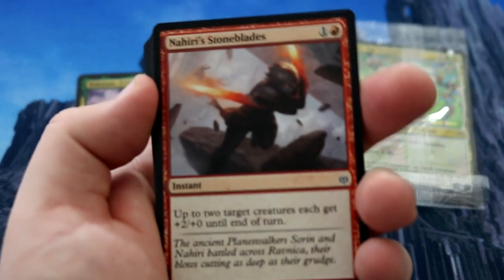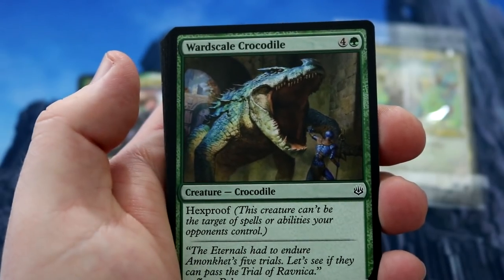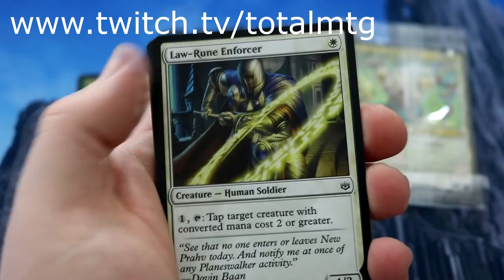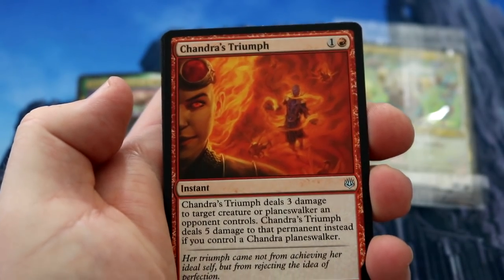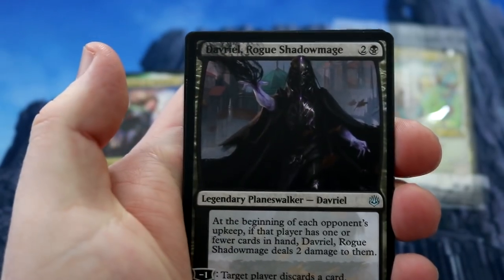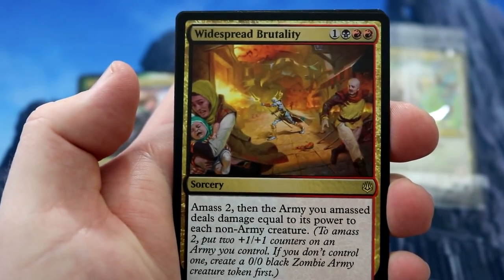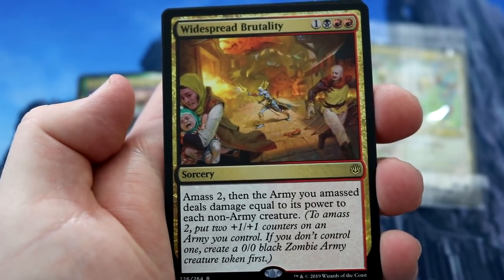Soren's Thirst, Relentless Advance — this is the last pack. Warsdale Crocodile. I am going to be streaming more on Twitch as well — make sure you go and follow TotalMTG on Twitch, there's a link below. We've got Chandra's Triumph as our first uncommon. Then we've got Elite Guildmage — a 2/3 flyer, enters the battlefield gain three life and draw a card. Pretty sweet card. We get Davriel — definitely going to be building around Davriel. And our rare is Widespread Brutality — amass two, then the army you amassed deals damage equal to its power to each non-army creature. Great in an amassed deck. That is our final rare.